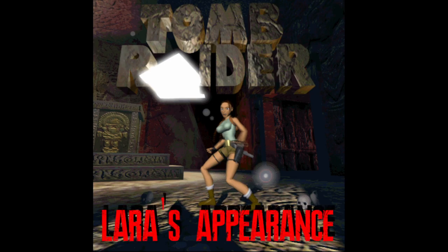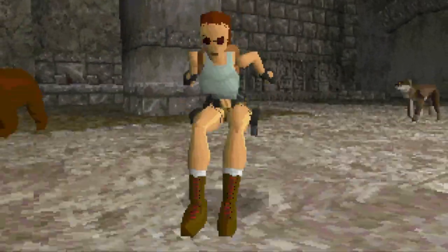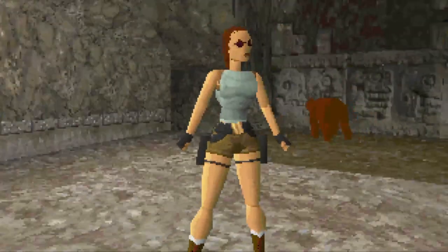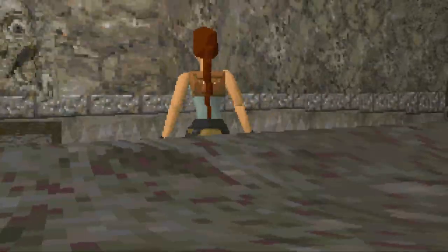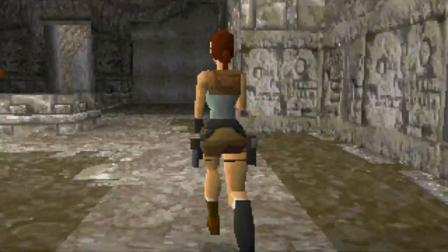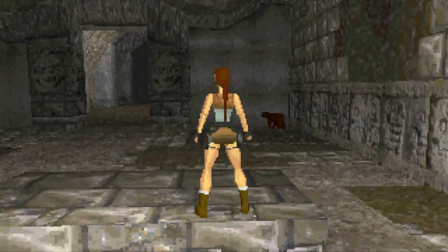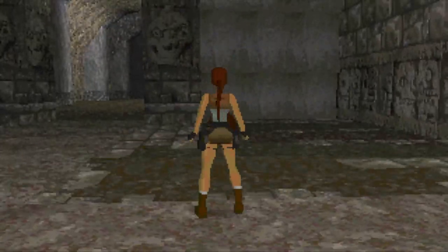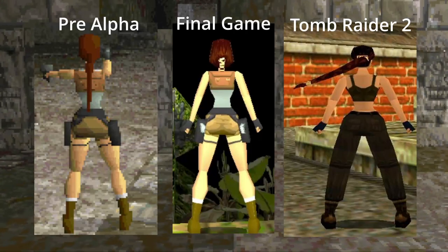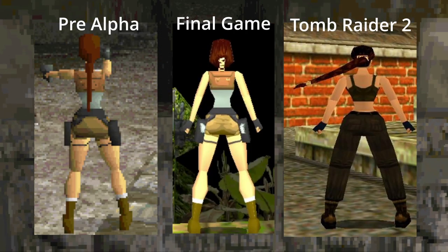One of the first things you may notice when playing this demo is that Lara has her braid. Lara's braid can be seen in the final game's CG cutscenes, but was removed from gameplay as the programmer was said to have not been able to get it working in time. As you can see, the braid is quite glitchy here, often clipping into a backpack, and it's rumoured that it would negatively affect the game's framerate. Thus, the braid would end up getting cut and replaced, with Lara's hair being put into a bun. The braid would make its grand return in Tomb Raider 2, complete with its own impressive physics.